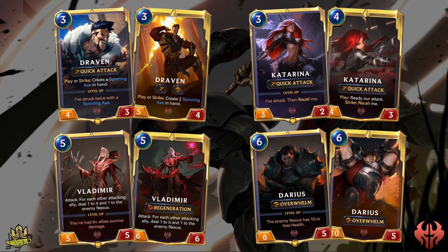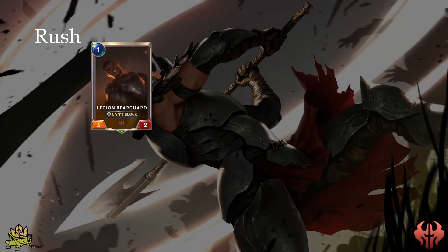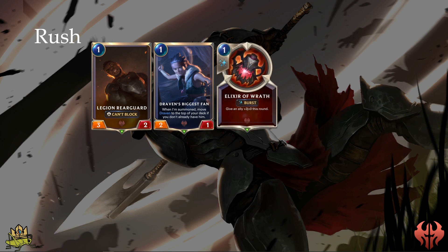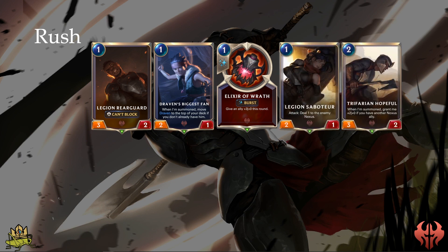Let's take a detailed look at the Rush archetype. Legion Rearguard is one of the most basic Rush cards — a 1-cost card with amazing stats, but unable to block, letting you push hard early before the enemy can build up a defense. Draven's Biggest Fan lets you pull out Draven early to support your Rush, and with Alexei of Wrath, Draven can stay alive because thanks to Quick Attack, he won't take damage if he kills a blocking enemy. Legion Saboteur gives you direct Nexus damage, and Trifarian typically plays as a 5/2 for 2 costs, allowing you to hit hard in round 2 already.